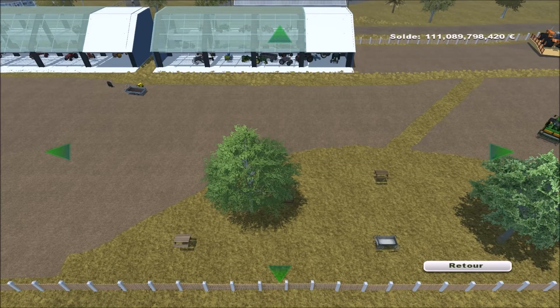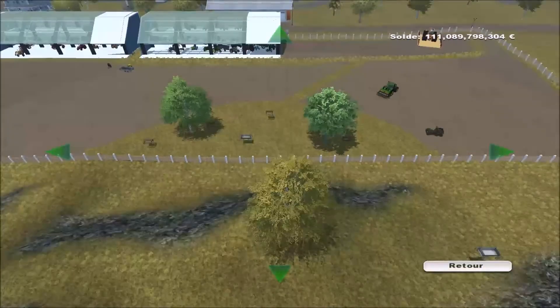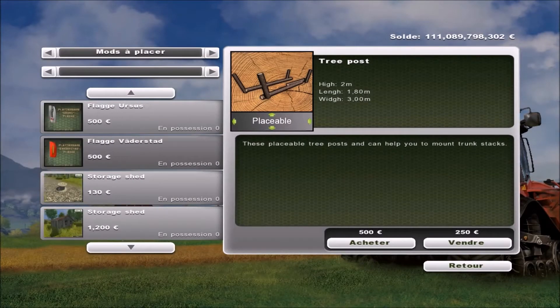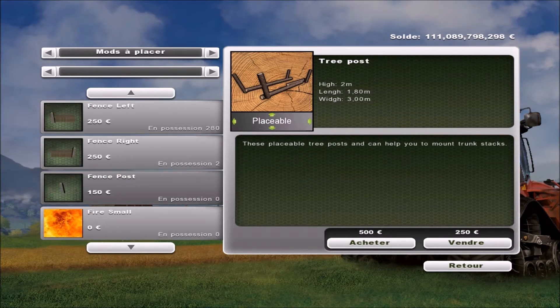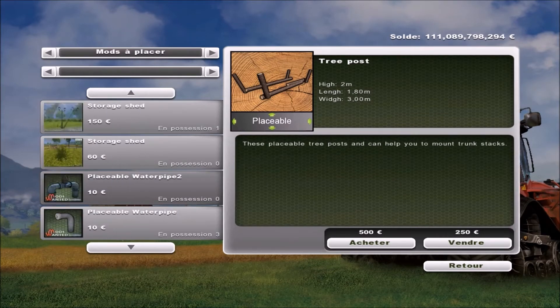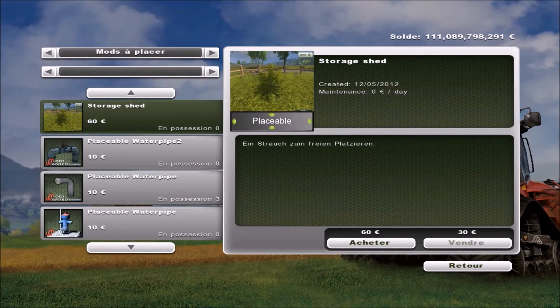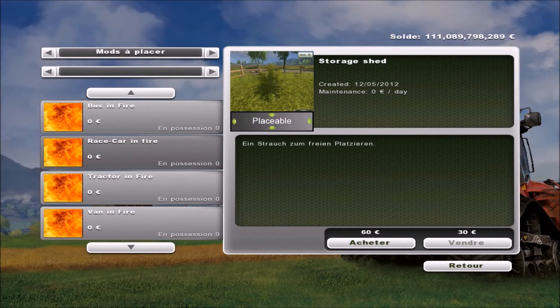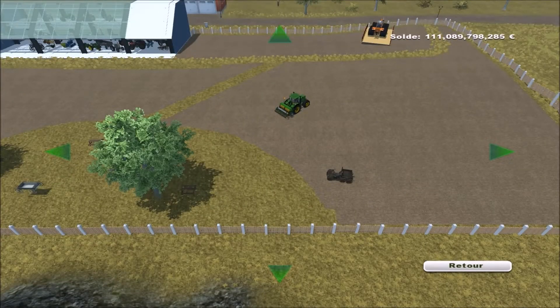Je voudrais pas faire de la pub pour Samsung. C'est bien, c'est le décembre, mais le seul problème c'est franchement la batterie. On va mettre une petite charrette pour faire joli. Alors... un petit buisson, ça pourrait être joli, ça. Des petits buissons. On va pas mettre du feu autour de la table de pique-nique. Ça ferait un gros feu de camp. Ça fait un barbecue.